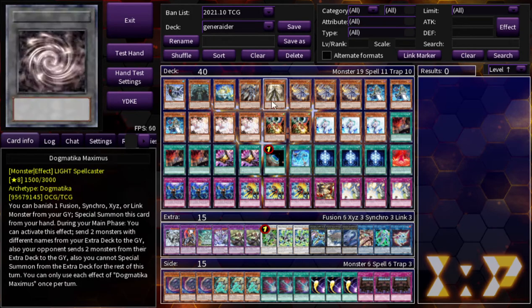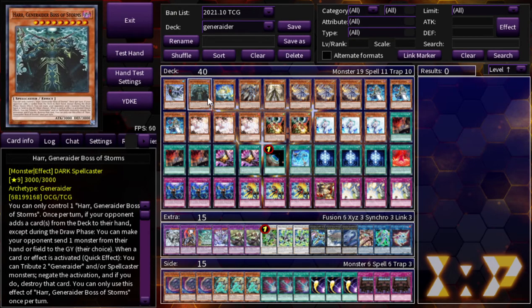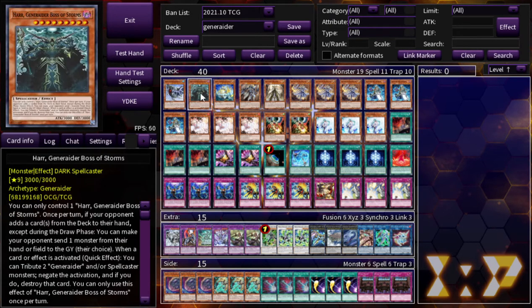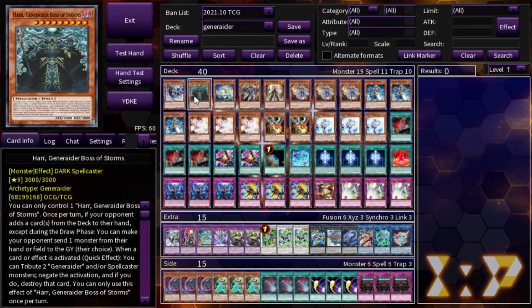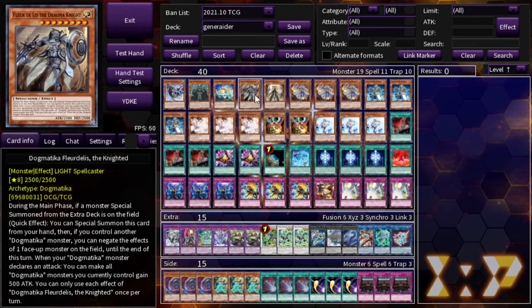I do run Generator Boss of Ice, Generator Boss of Storms, and Generator Boss of Delusion. I used to run two hard copies but you actually do want different names, and it's very easy to cycle these other monsters once they hit the graveyard. Technically you could run these at two, but I like to have more targets so I run three. Being able to negate special summons is pretty good.